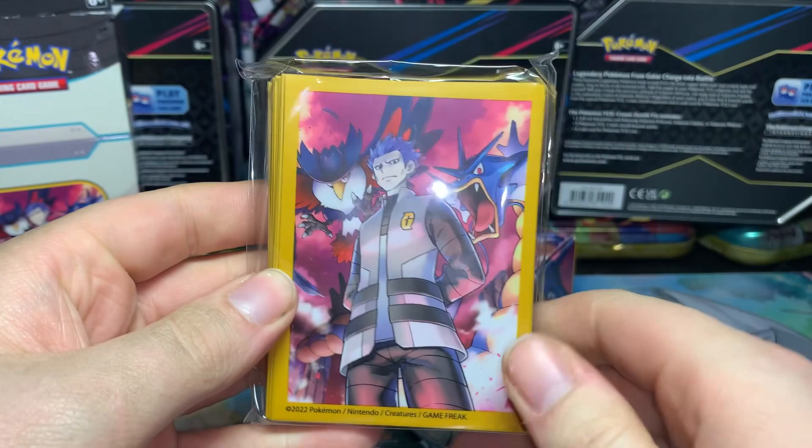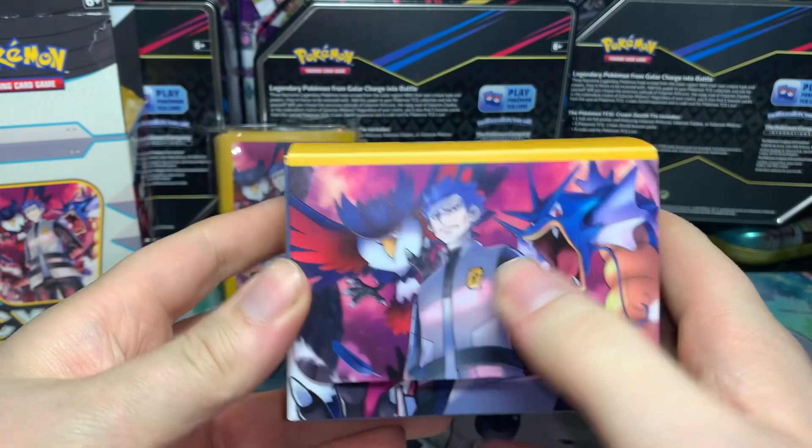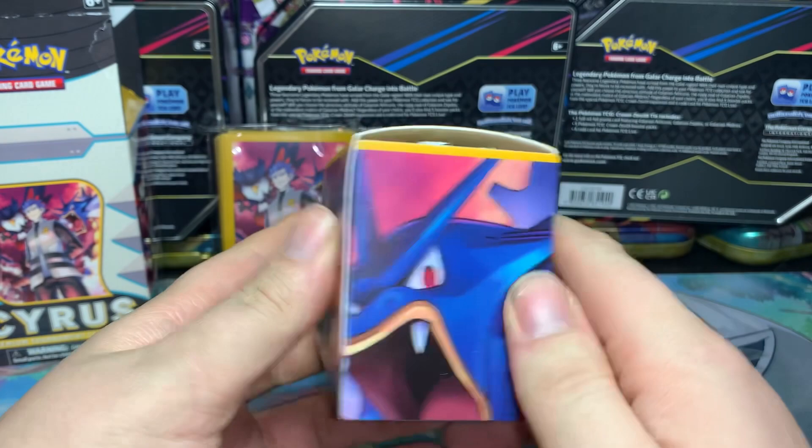The sleeves feature Cyrus with Honchkrow and Gyarados behind him — those are pretty cool. And then we have the deck box with Honchkrow, Cyrus, and Gyarados. Wake up and see that good morning — more of the artwork, all full and not half. You've got Honchkrow there.